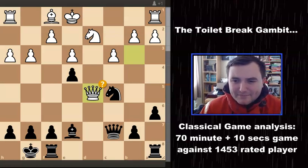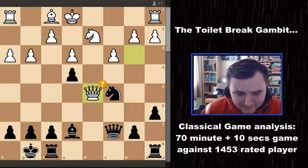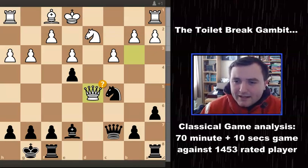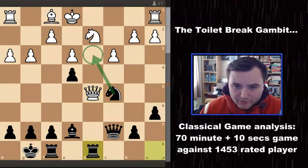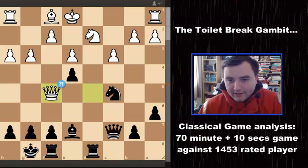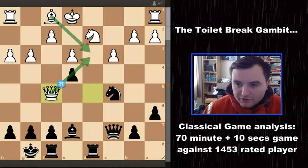On top of that, I was down on time — he had about a 20-minute time advantage on me. I was thinking, oh, this isn't looking as good as I thought. I put my rook onto D8, which I think is a great move because I'm threatening to jump into a key square. His queen then came to E4, maybe guarding against that idea.